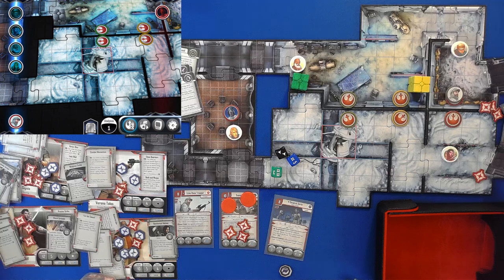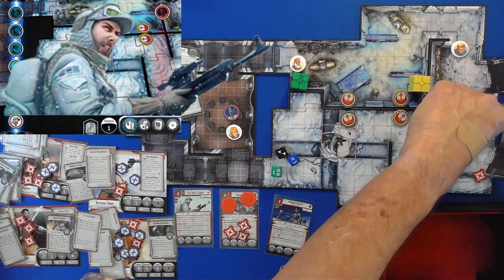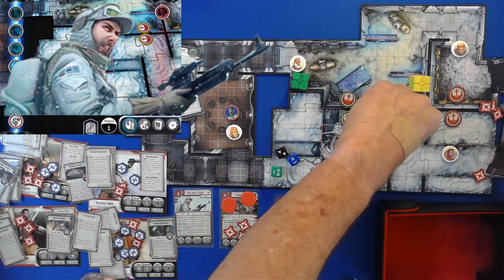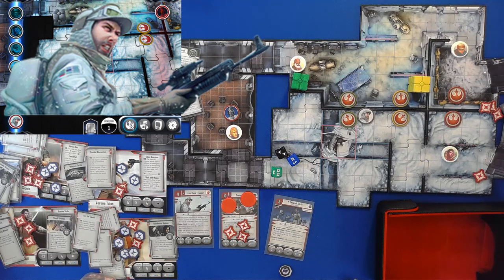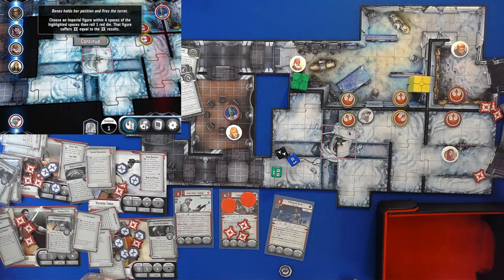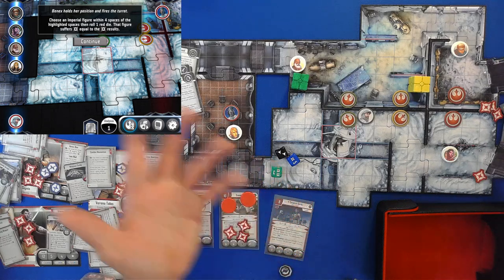Echo Base Trooper is going to move his six spots — one, two, three, four, five, six. That's the end of his turn. We're going to end it right here with Round 11 coming up. I hope that you've enjoyed this — please make sure you like and subscribe, come back later, and have a great day. I'll see you later.